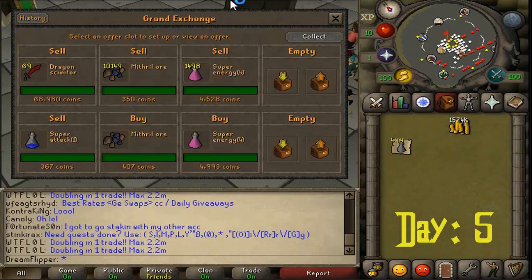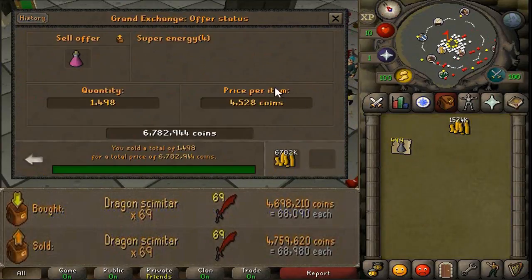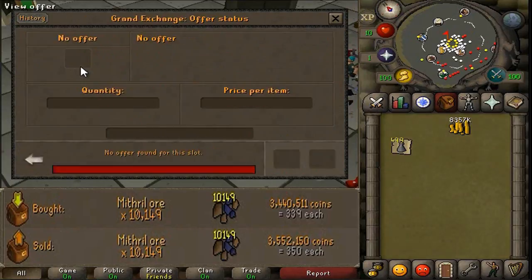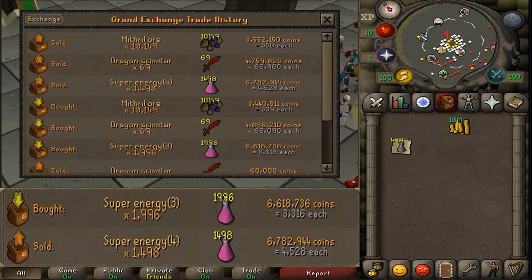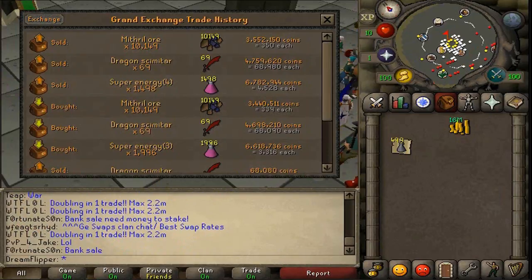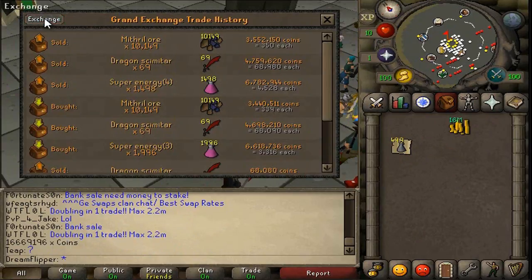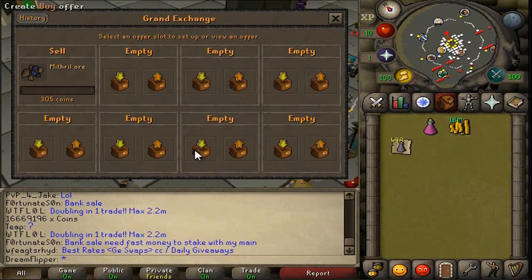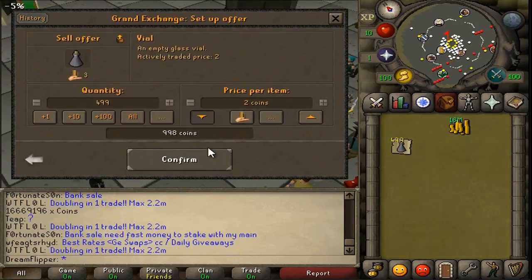We have successfully sold everything. For this final flip of the episode, we did pretty well. The Dragon Scimitars kept the 900 GP margin, giving us about 61K in total. The Mithril Ore was quite good again — 11K margin giving us about 110K in total. We also did some Super Energies, getting 80 GP on each one, and 2,000 flipped gave us 160K. So in total probably another 300K. We started at about 15.1 mil and we're ending at about 16.6 mil — so about 1.5 mil over the course of only three days. I'm pretty happy with that. Thanks for watching, I'll see you in episode 14.